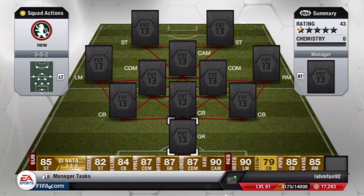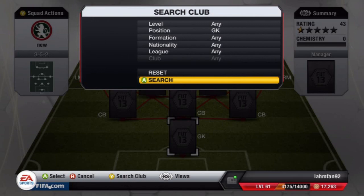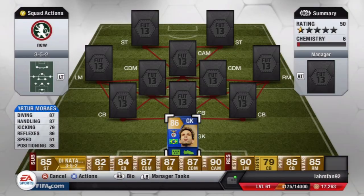Hey guys, Slumfair92 here again today with another squad builder featuring some of the Team of the Season players from the most consistent Team of the Season. So once again a 3-5-2 formation, and in goal we once again have Morayesh, the Team of the Season version.